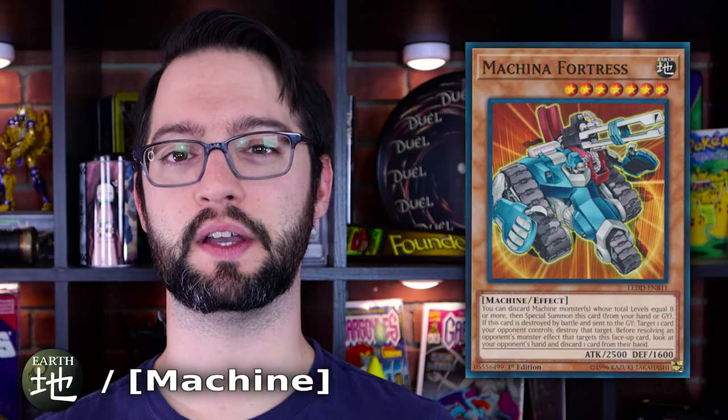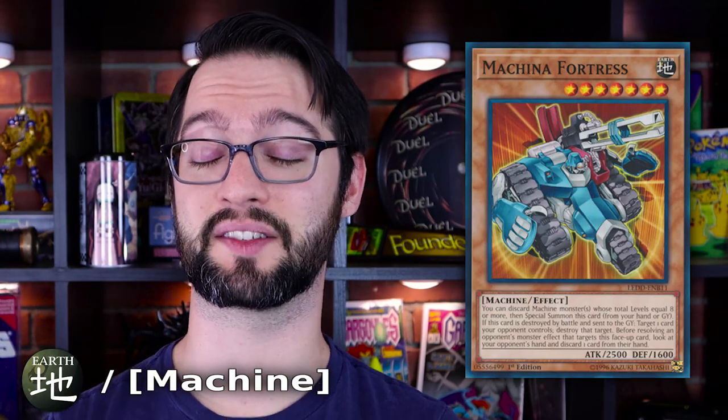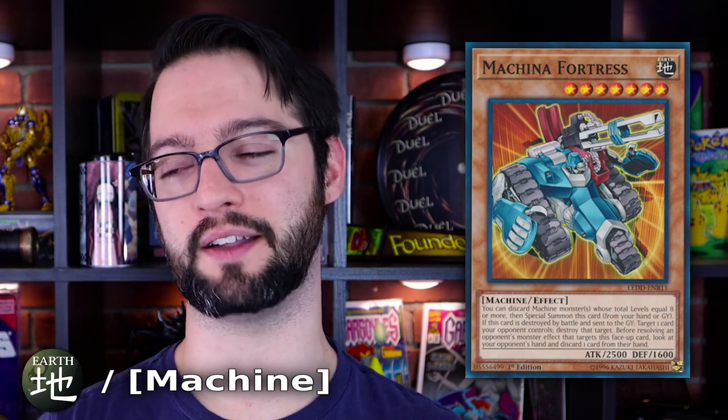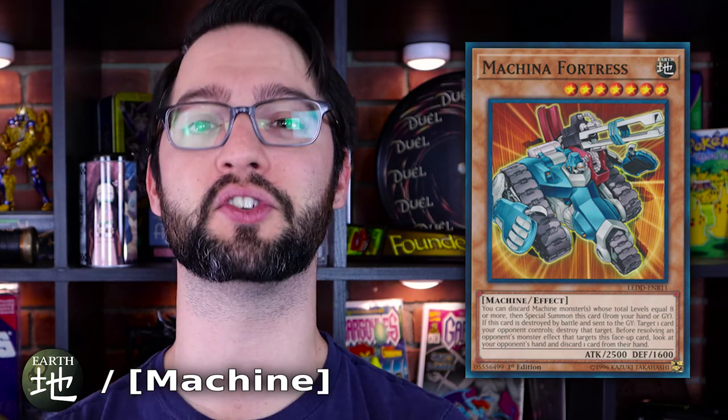I like Machina for this because Machina Fortress, despite being an older boss monster for the deck, is still stupid. A monster that can discard itself for its own activation condition is dumb — that is stupid card design and is so broken. It's mind-boggling. A card would never do that in modern Yu-Gi-Oh. Absolutely not.